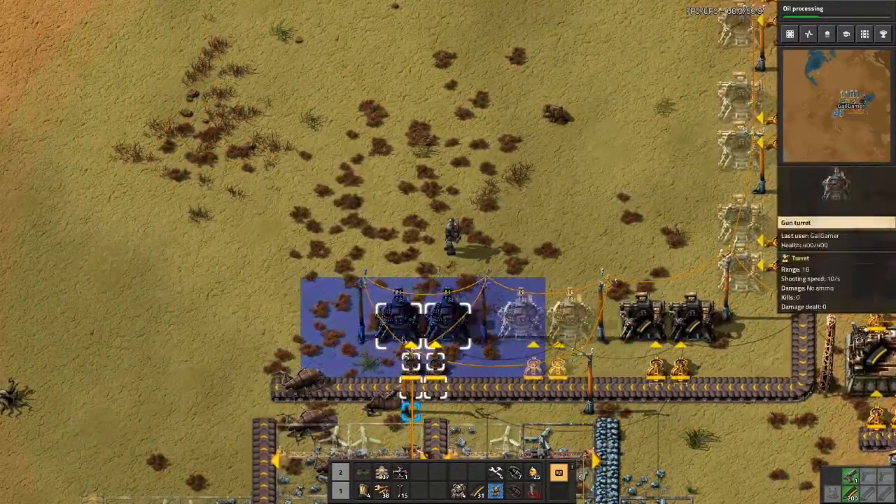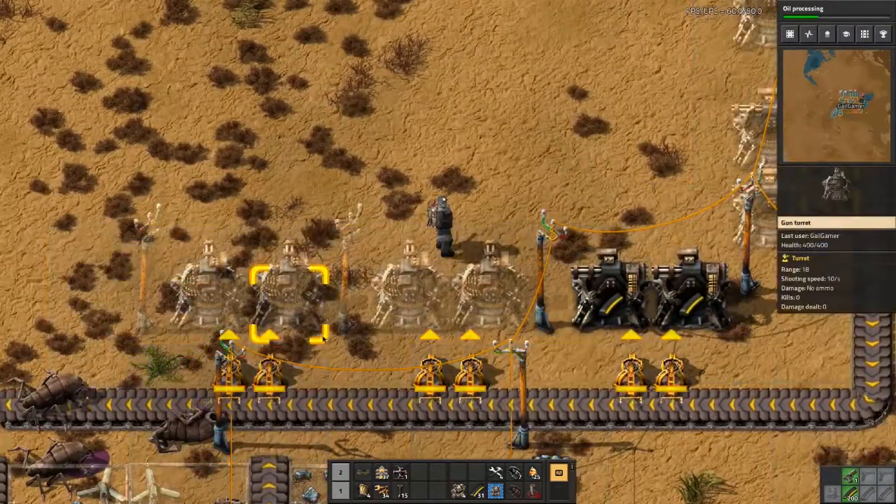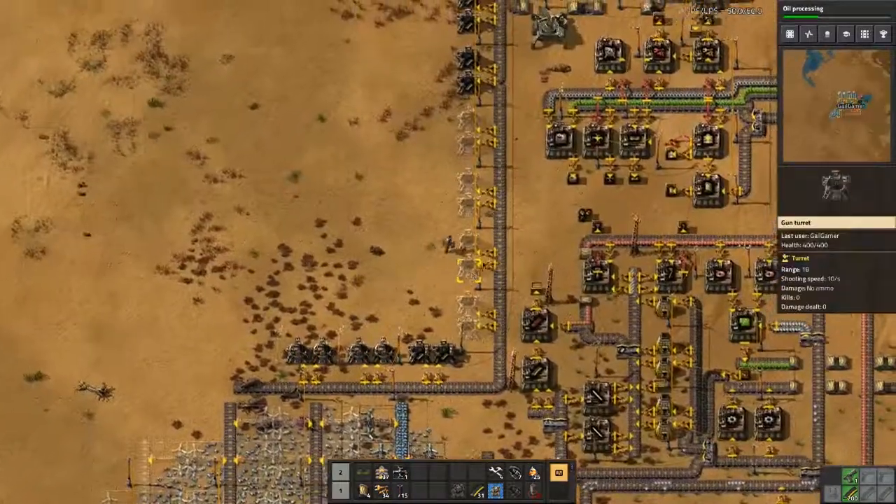Where are we gonna put these here? Turrets — I don't see any turrets.